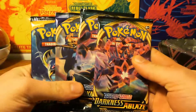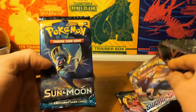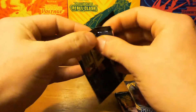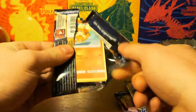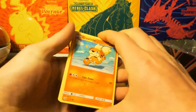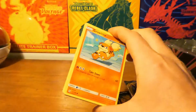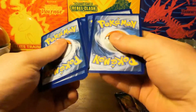And inside are the four booster packs: two Darkness Ablaze, one Sword and Shield, and one Sun and Moon base. Let's open up the Sun and Moon straight away. I'm really lucky with Sun and Moon — last time I pulled in one of my videos I pulled an Umbreon full art. Let's see if we can get some luck today as well.